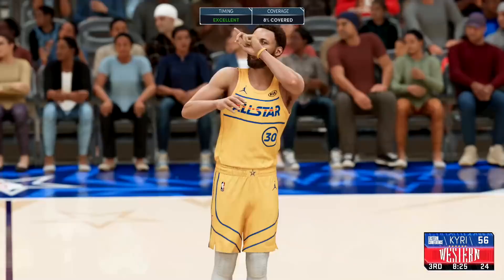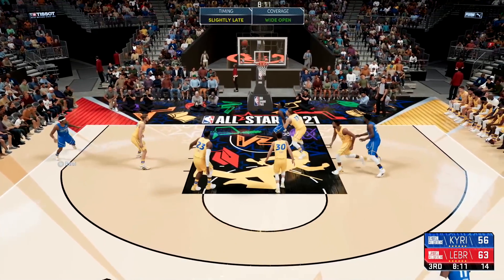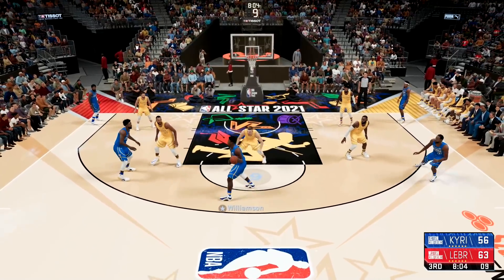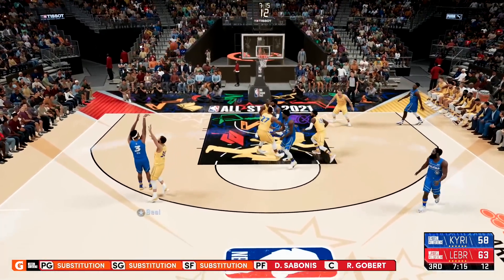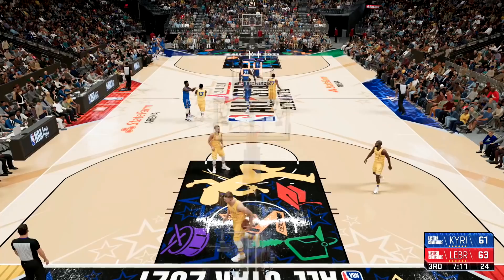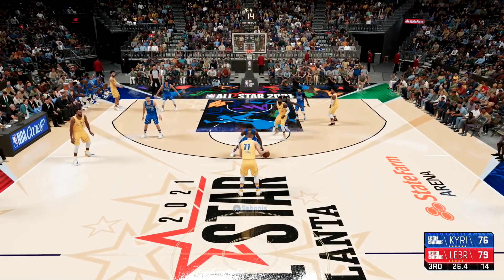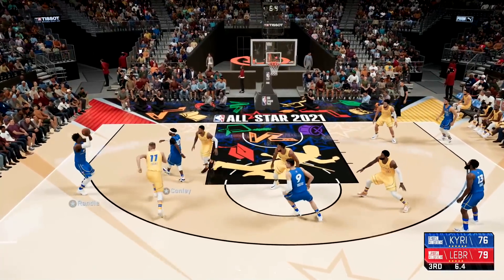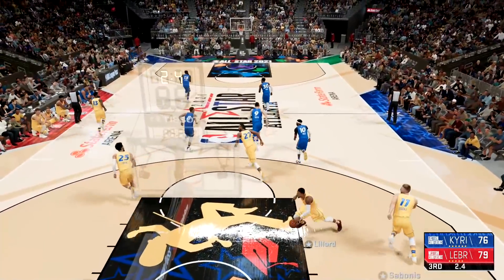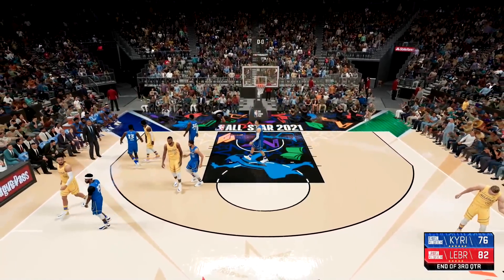Curry with a green release from three — crazy shot, momentum swings back to LeBron's side. Bradley Beal left wide open but bricks the shot. Zion honestly hasn't scored yet this game. Kyrie with a tough layup and he gets it to fall. Good defense by Paul George, Bradley Beal drains the three — now a two-point game. Team LeBron probably going to get one more shot going into the final quarter. Julius Randle from three — no good. Lillard's half-court shot goes in! End of Q3: 82-76.